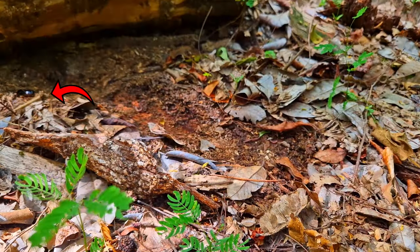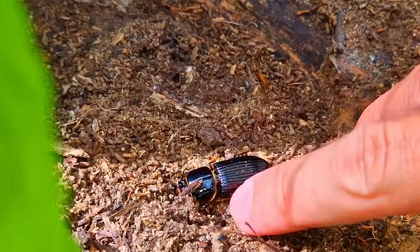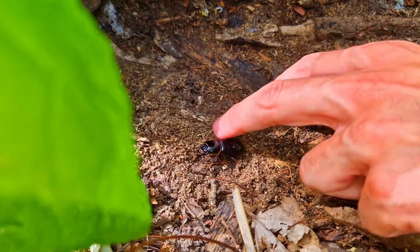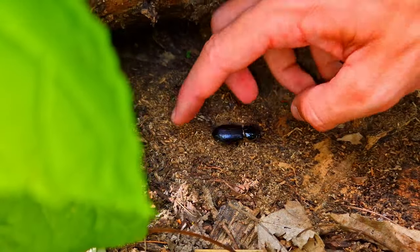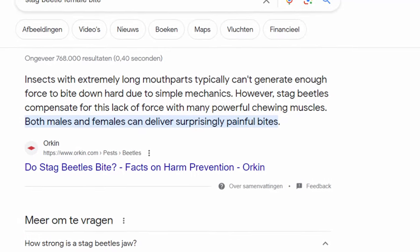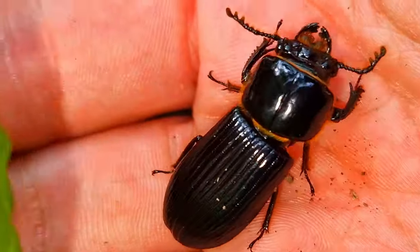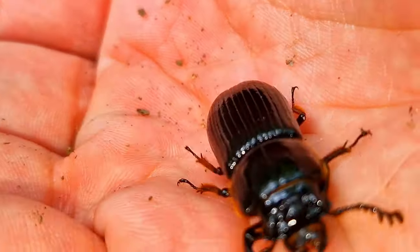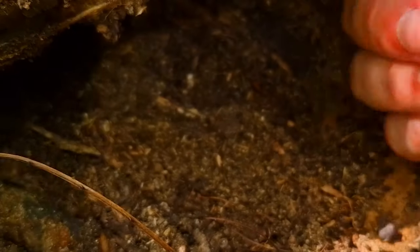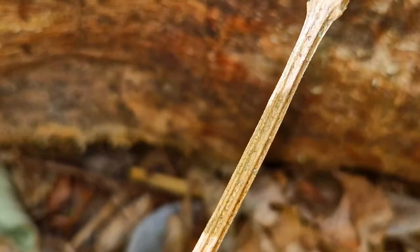Log number six had something cool. This is a pretty big species of beetle, and since it's just a beetle it should be safe to handle — I thought. Surprisingly painful bites. Too late now. But lucky for me she was pretty chill. It's a shame it wasn't a male because those are really cool. Always make sure you don't crush the animal by putting the log back.